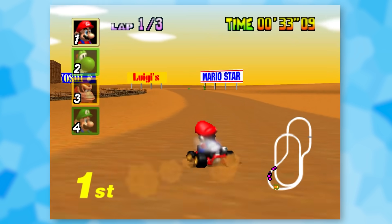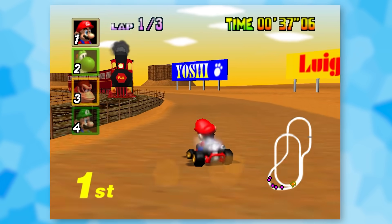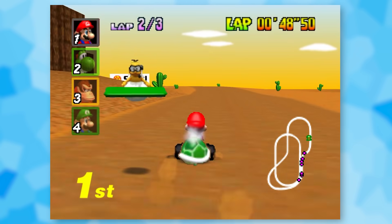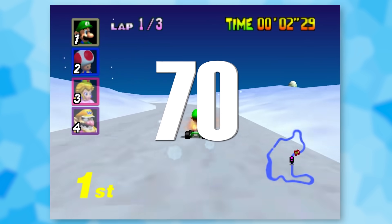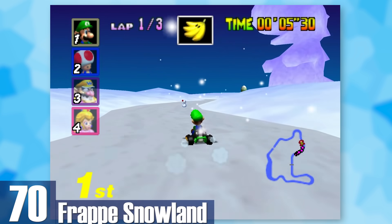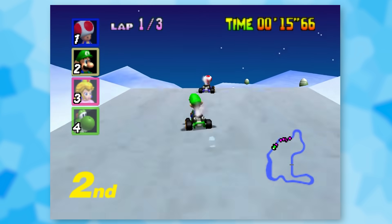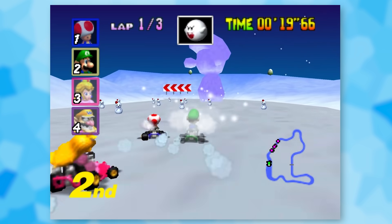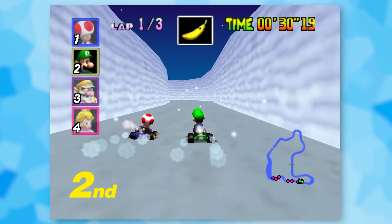71: Calamari Desert. By far one of the best desert levels — it manages to blend a sense of feeling lost and isolated with its long desolate path, but also has an old-fashioned train to keep things interesting. The music fits perfectly; it's one of the most relaxing yet motivating pieces. 70: Frappe Snowland. The backdrop is very clearly dawn or nighttime, bringing back warm and fuzzy Christmas Eve vibes. The track is varied with a snowman bomb section and a glacier at the end.